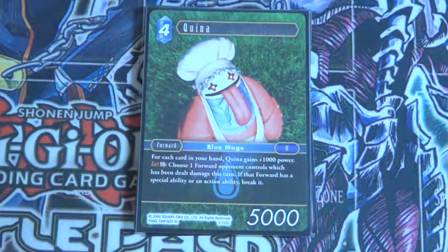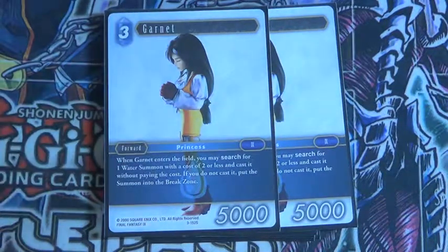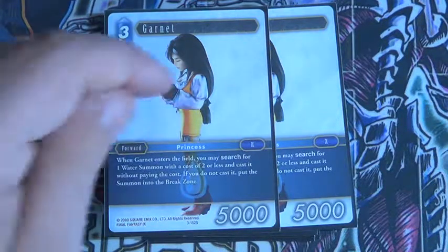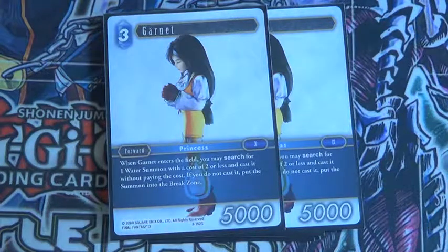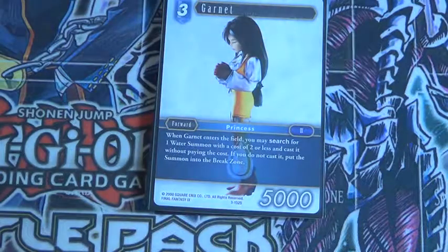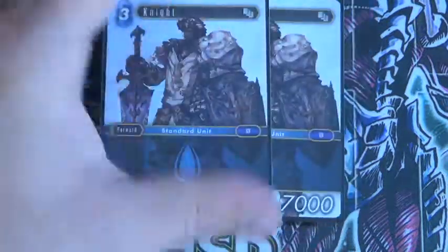And then Garnet — not the Yu-Gi-Oh garnet, this is the Final Fantasy Garnet. When this enters the field you can search for a water summon with cost two or less and cast it without paying its cost, which is really quite nice. Actually there's three Garnet.